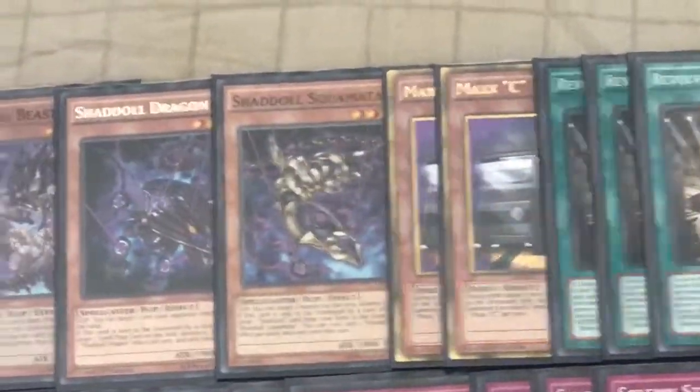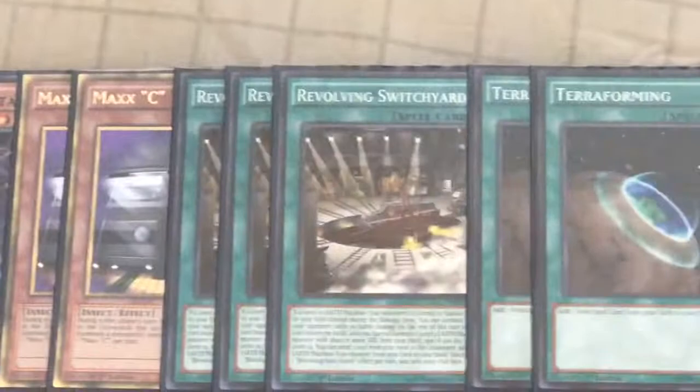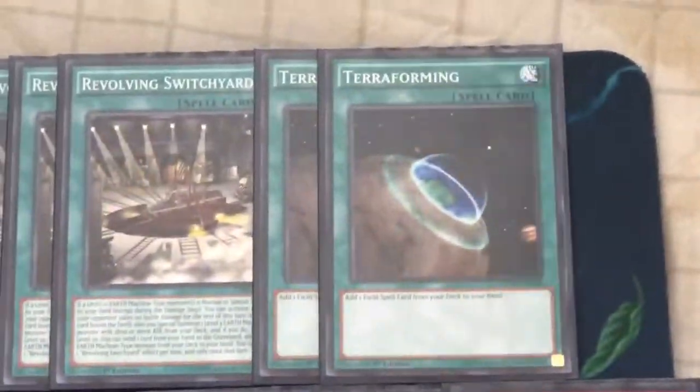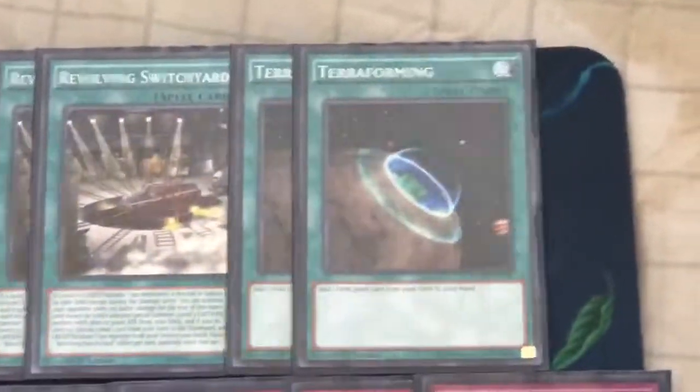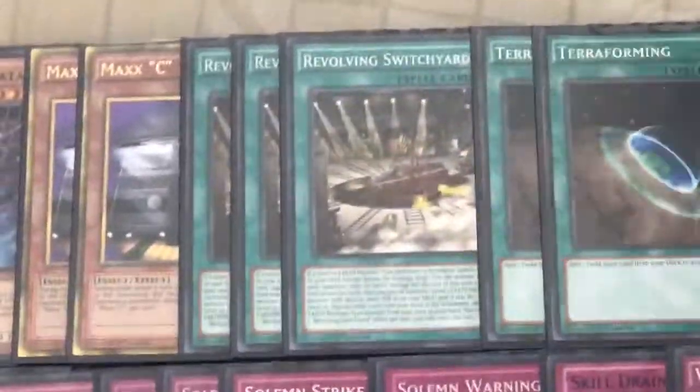For the final monster we have just two Maxi. For spells, we have the three Revolving Switchyard and two Terraforming. In the previous build I was playing three Terraforming, but I wanted to make space for a 40-card deck. Plus with Pod Desires, the deck should consistently get into Revolving Switchyard enough that I don't think I need three.